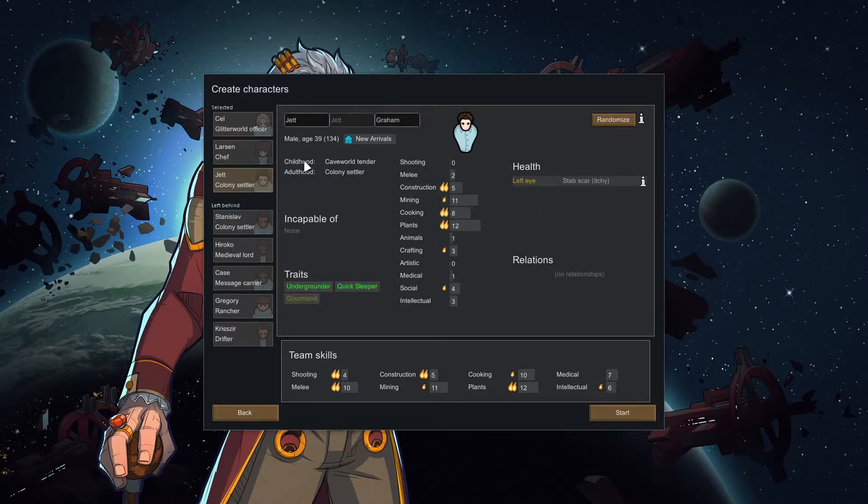And for Jet, he's kind of our construction and mining guy who also has cooking and plants. He is an Undergrounder, Quick Sleeper, and Gourmand. Quick Sleeper is actually a really good trait — it means he needs about half the usual sleep; he'll be fully rested in about two thirds the usual time. Undergrounder gives him a mood buff as long as he stays inside. Gourmand means he's better at cooking but is hungrier. I think this will be our setup crew — overall I'm mostly happy with these guys.